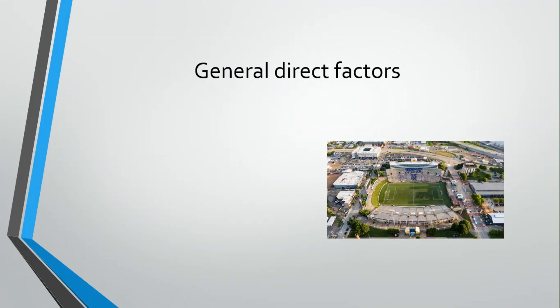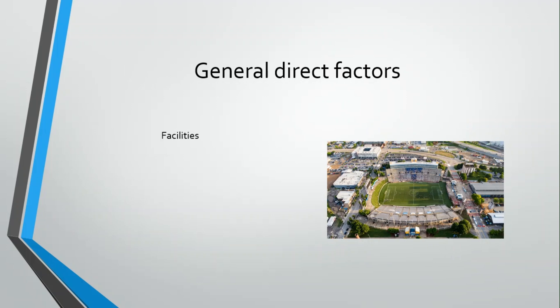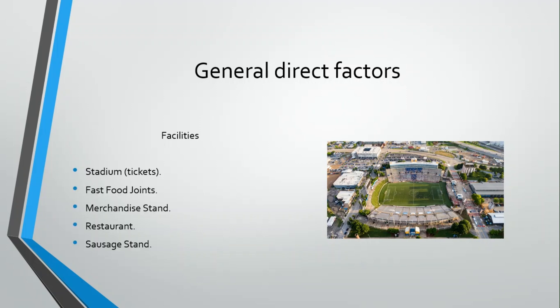In the direct group I include the facilities which generate money to you according to the number of supporters you have. They are the stadium and the money-making facilities, but not all of them — only these four: fast food joints, merchandise stand, restaurant, and sausage stand. The club store is not here; I will put it in the next group and explain why. If you want more information about these facilities, there are videos I made in the past explaining upgrade costs and revenue at each level. You can find all those videos in the playlist shown in the cards now.